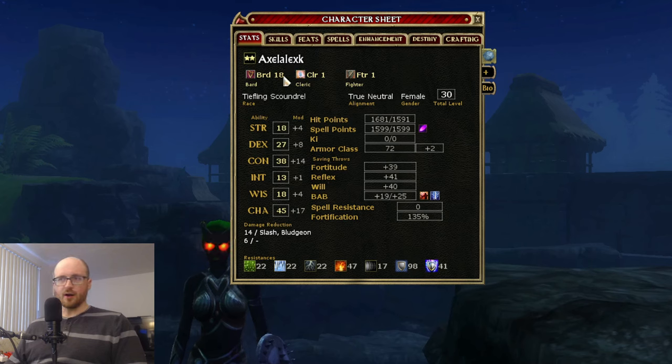We've got our character name here, our class split, and that'll show up here. It lists your character's race, alignment, gender, and your level. This character is level 30 right now.